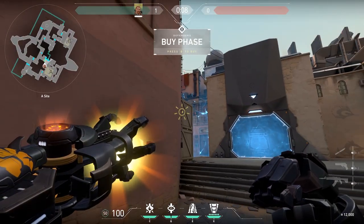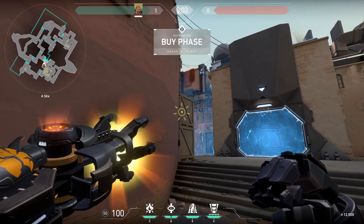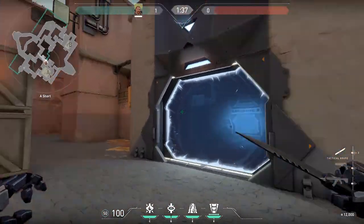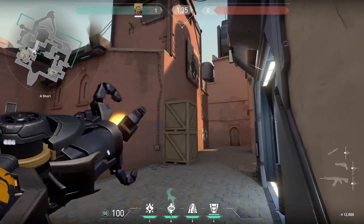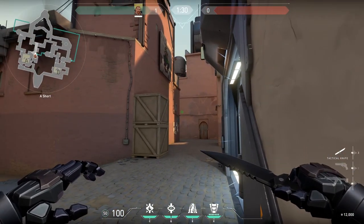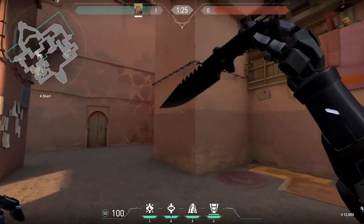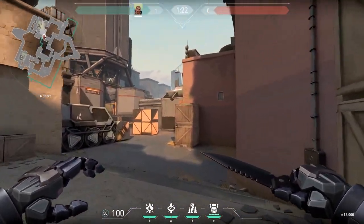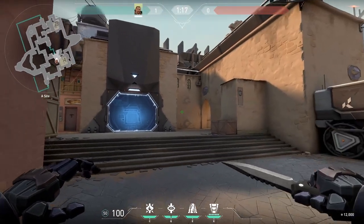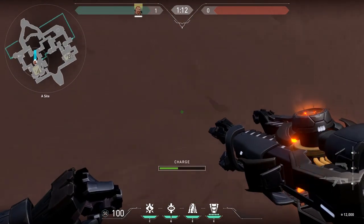You're guaranteeing a kill if they're going through the washrooms — that's a guaranteed kill. If they're pushing short A, you can flash through the crates or through the wall, and use an aftershock to help counter that push. You want at least three people at A. If you have a Cypher, four people at A and a Cypher at B works because B can literally be held by two tripwires. You can just rotate to B through the teleporter.